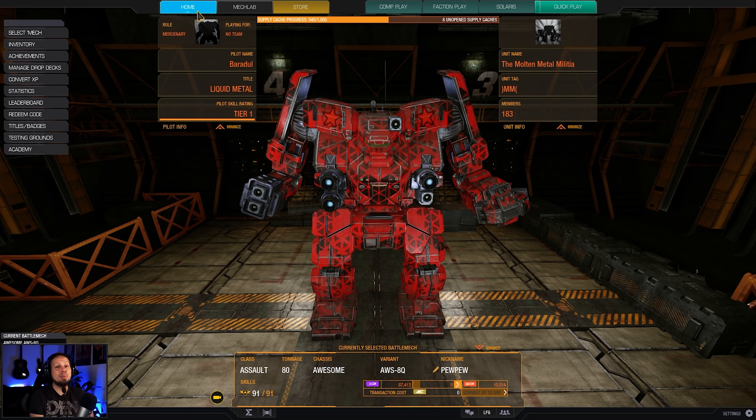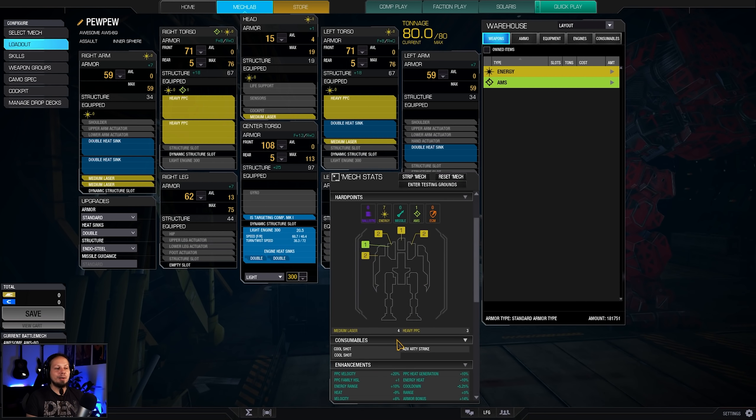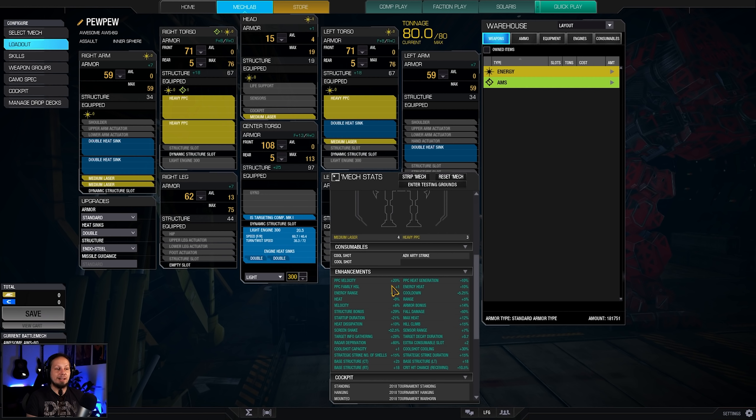I wanted to play a bunch of heavy PPCs and this thing is actually good for carrying those. It is quirked to the max for it. We have a PPC velocity bonus of 20%, heat generation negative 10%, and energy heat is also negative 10%, so we have a negative 20% on the PPCs as well as a PPC family HSL plus one. It's very family friendly here.